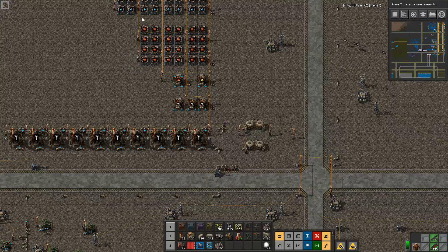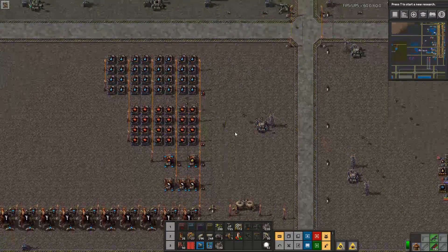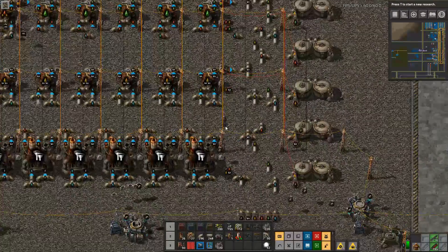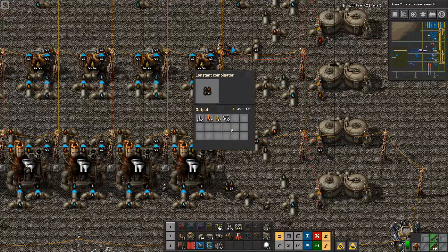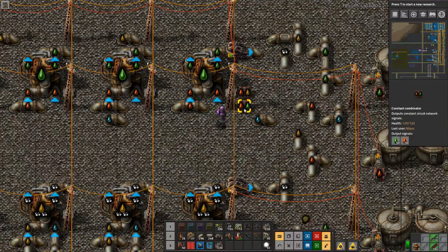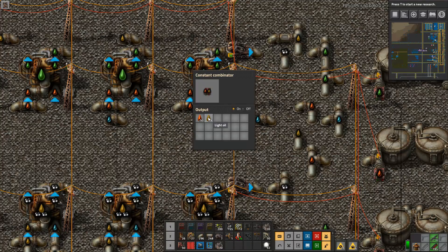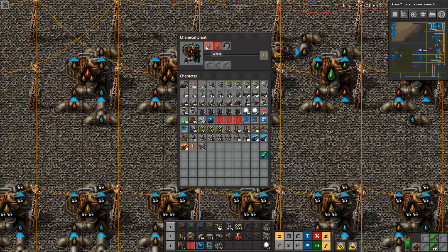It fits exactly on top, so when you build the first setup, don't build anything nearby because you'll need that space as you expand. The quantities with advanced oil processing: 200 crude oil in (ignoring water since it's free) gives you 50 heavy oil, 90 light oil, and 110 petroleum. Let's start with heavy oil — it can be used for lubricant or for the cracking process, which gives slightly less light oil.